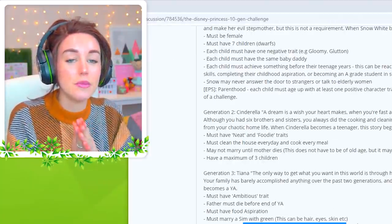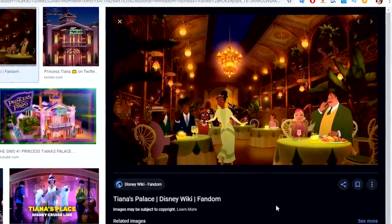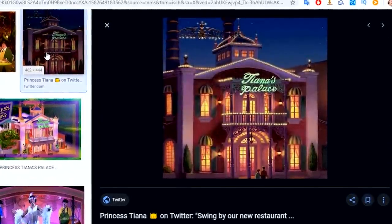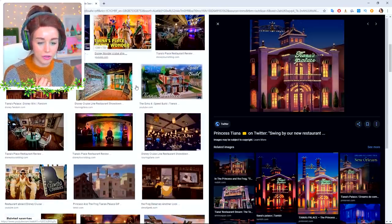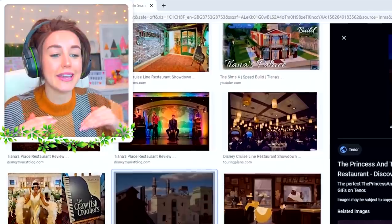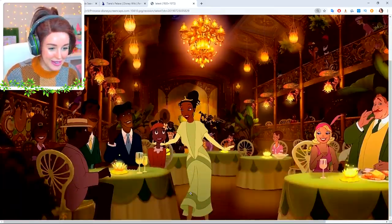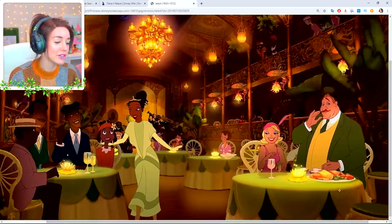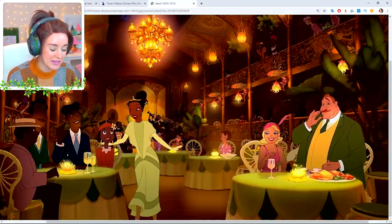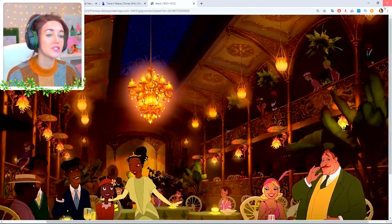She must have the food aspiration and must marry a sim with green — this can be hair, eyes, or skin. And if you have the dine-out expansion pack, which I do, then Tiana must own and run her own restaurant. This is the bit I am particularly excited about, because if you haven't seen the movie, Tiana spends a lot of time trying to save up and renovate what is an old millhouse into a place she imagines running called Tiana's Place — very 1920s, very cool vibe. I will build this rundown millhouse and place it somewhere in the world. We'll use that as the aim of what we need to get to with rags-to-riches, and once we start getting money from the restaurant we can slowly renovate it.